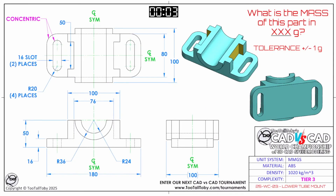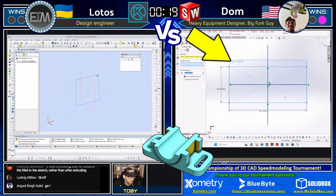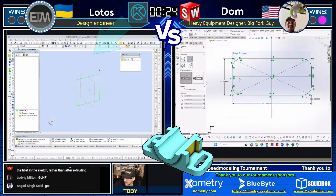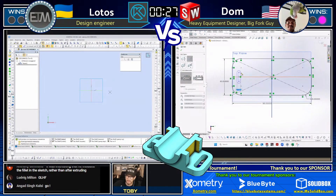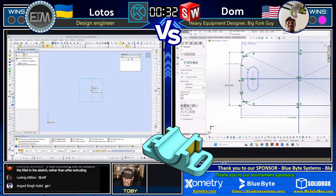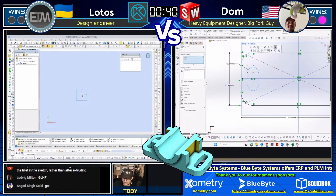What is the mass of this part in XXX grams? We are back to metric — that's what we like to see. Both of our runners are grabbing a screen capture of this print and jumping into their CAD system to come up with a strategy. On the right we've got Dom, on the left we've got Lotos. Dom is starting out looking down at the top, and wow — look how fast Dom was able to add those fillets to the corners. That was incredible. Those slots are going to be concentric to those fillets, so getting those fillets in early is going to be important.